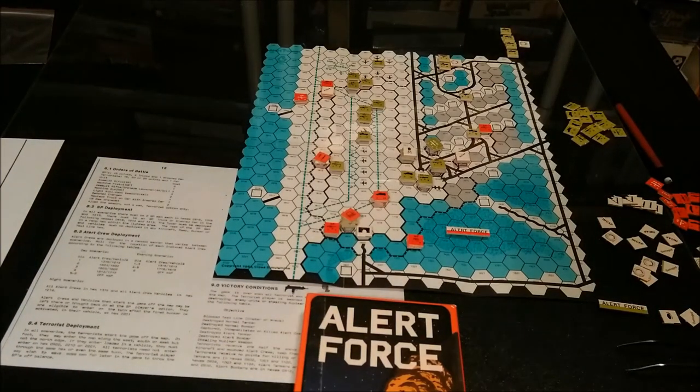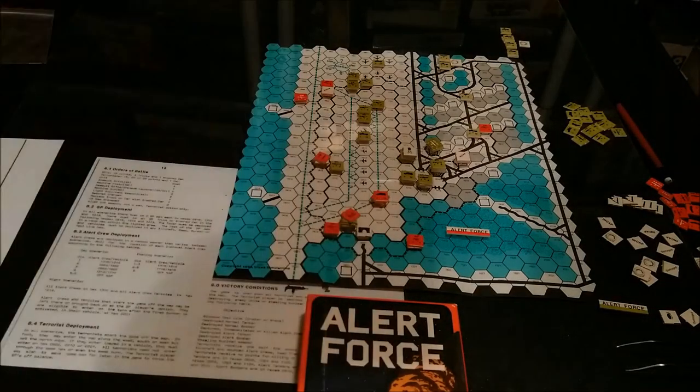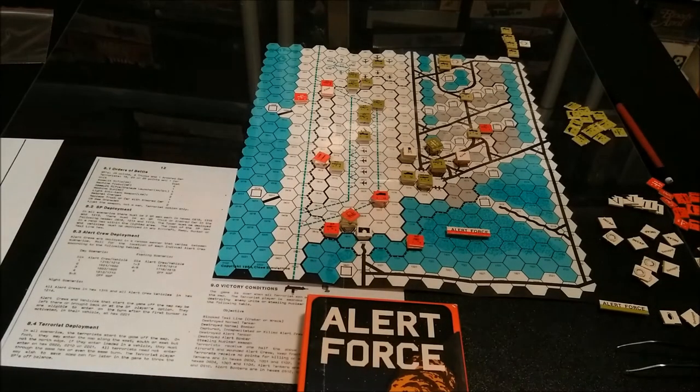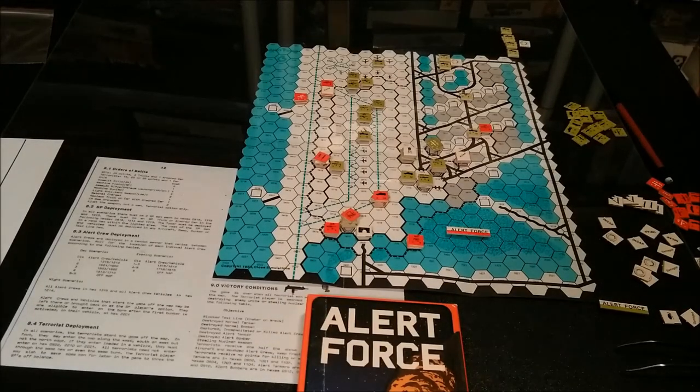We have a table of contents: introduction, game scale, game equipment, sequence of play, movement, combat, activation, victory conditions, credits, and the terrain effects chart and combat tables.